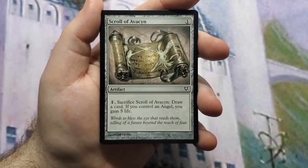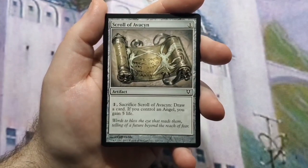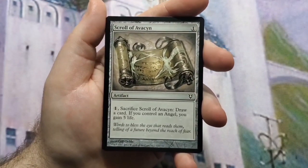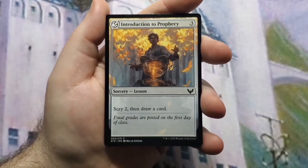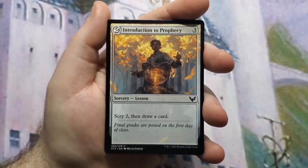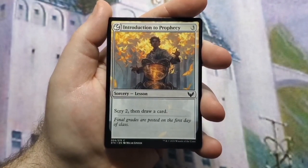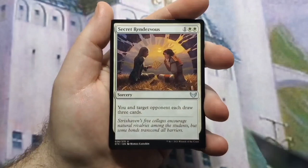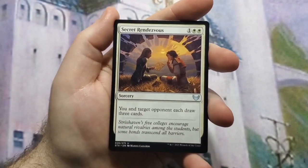Scroll of Avacyn — I put it in here for flavor but it actually fits the deck well. You can pay one and sacrifice it to draw a card, which is useful when card draw is light, and if you control an angel you gain five life, which fits the theme. Introduction to Prophecy is card draw — you scry then draw a card. Secret Rendezvous — you and target opponent each draw three cards; it's very political, you can choose somebody you're trying to make friends with.